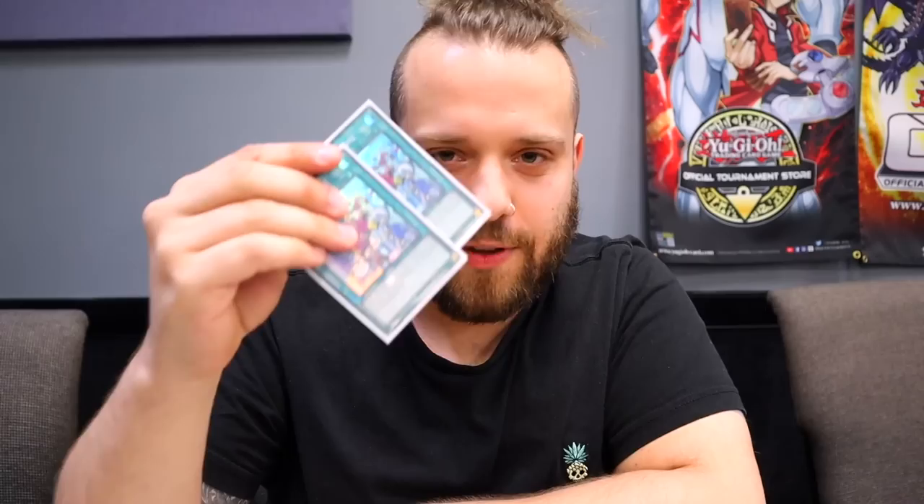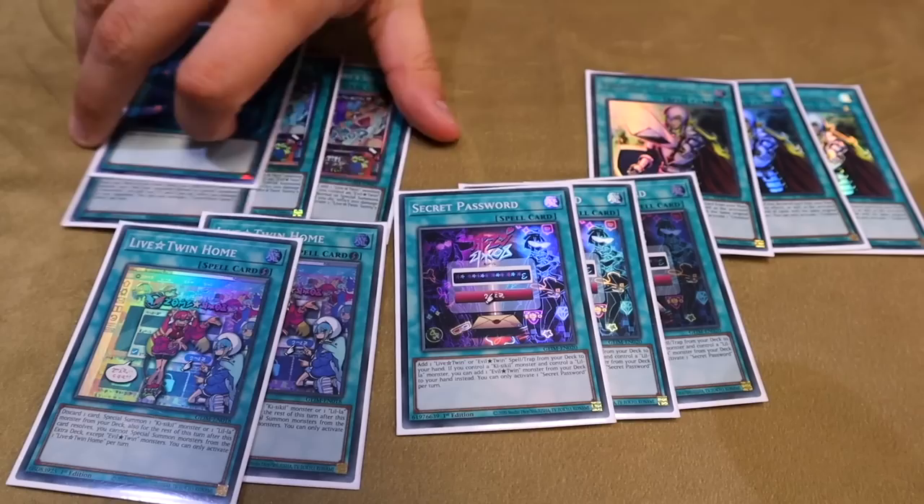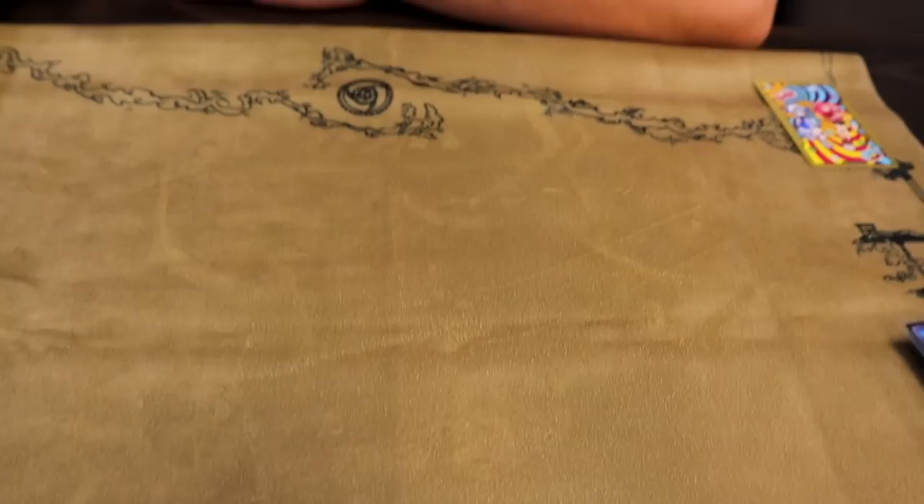And then this retrieves — this is literally the in-archetype Live Twin E-Telly, by discarding a card to special summon a Live Twin from your deck. Secret Password can search either of these, so you just get to choose — if you open multiples, you search the other one. The deck is 41 cards. If you don't want to play Scythe, I would definitely recommend the second copy of Effect Veiler or a second copy of Crow. It's all really good Ash bait too, and all the spells help you get to this card.